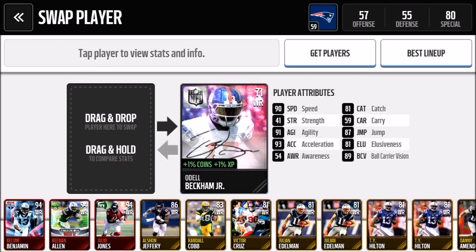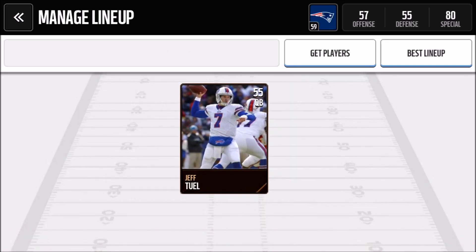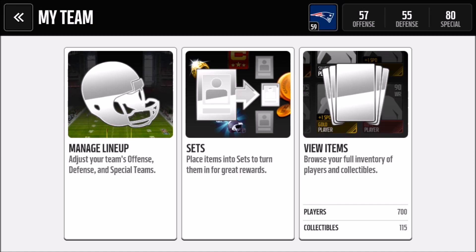The best player on my offense right now is just a silver signature card Odell Beckham Jr., but I still have all my elite players — you can see them on the bottom. I didn't get rid of them. After the video I'll be swapping everything back. I just wanted to test this out based on the comment.